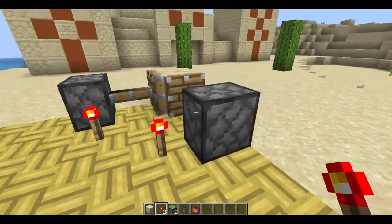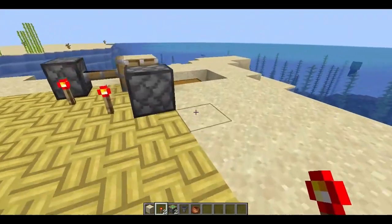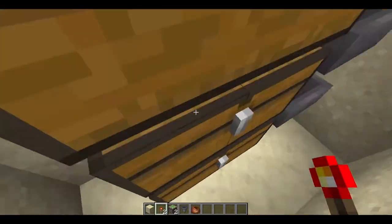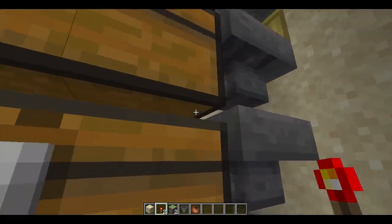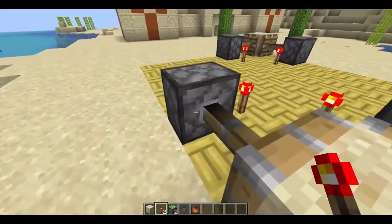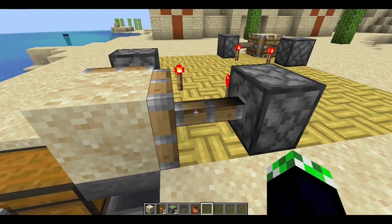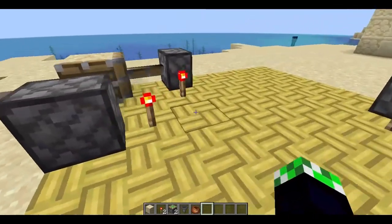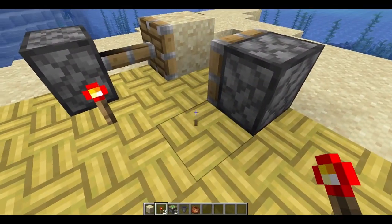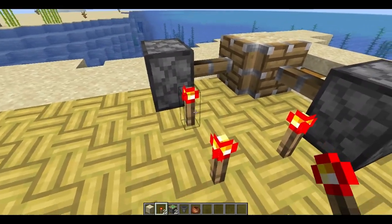Place the redstone torches like this and the pistons extend perfectly. That is it — that is how simple it is to build this farm. It is insanely simple, really easy to build, really easy to use, and it gets you so much suspicious sand. Now I'm gonna show you how this thing works: the key is these redstone torches — you want to destroy one and then place it back, and it is that simple.